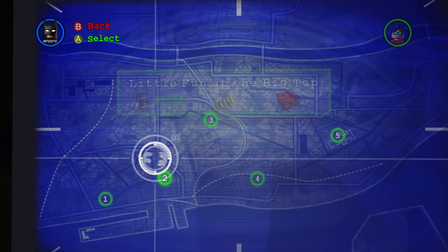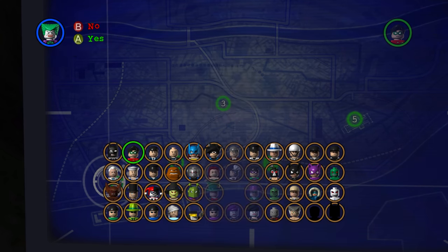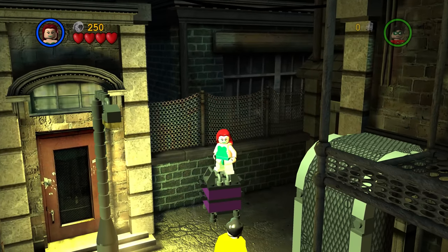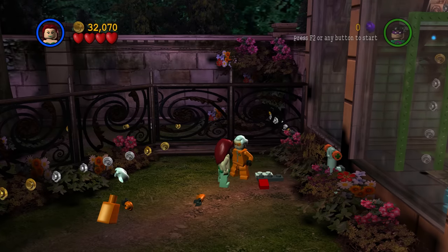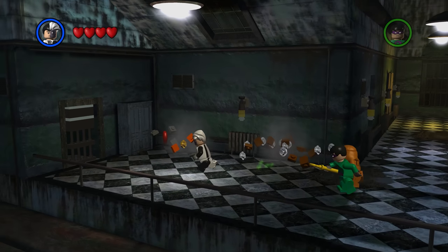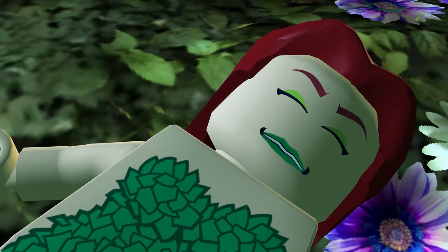If you go to play any level in free play, you are guaranteed to have Poison Ivy in your character toggle selection. She can double jump, which is great for skipping certain puzzles. She can walk through toxic goo, and kiss people — a bit too many people. She is the only character in the entire game able to make plants grow.